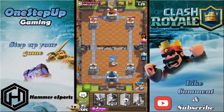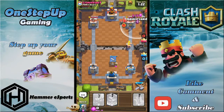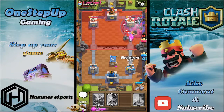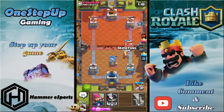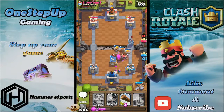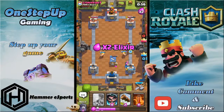I'll play my barbarian hut again — if he plays his golem I'll have enough time to play my graveyard. He's gonna play skeleton army, and I don't even have my log — that's a bit unfortunate. But I might take the tower down to almost half health.